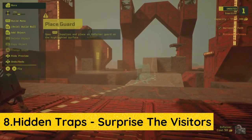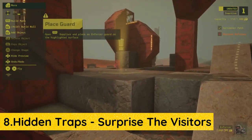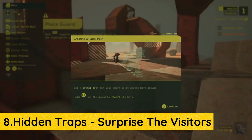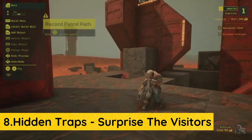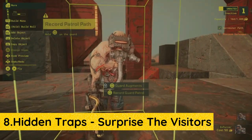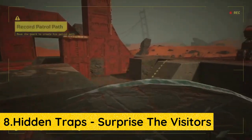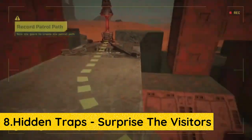Traps are great, but hidden traps are even more effective. Traps in the open can easily be destroyed by raiders, so make sure you at least hide them behind blind spots to get the most out of them. Sure, you can have some as bait — especially since ammo is scarce in the game. However, traps that use blind spots, darkness, or are hidden behind the holocube are the best way to kill enemies. Be creative and don't let your traps be easy resource drops for your foes. Hidden ones make you feel like Teemo from League of Legends, and it's nefarious.